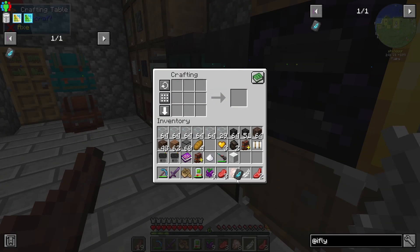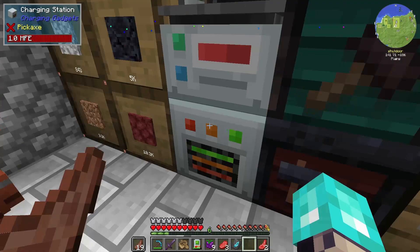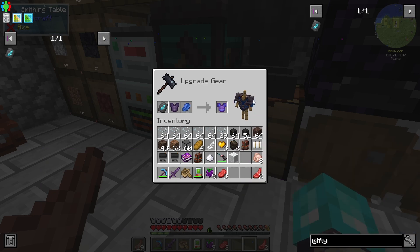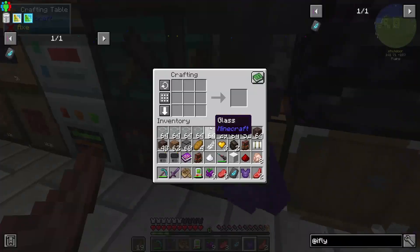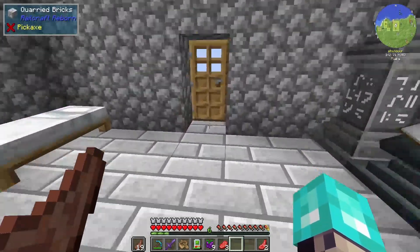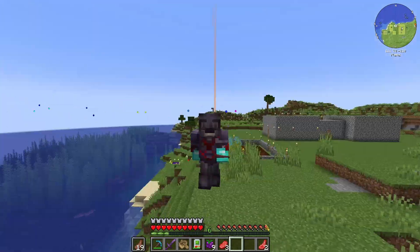I finally found some feathers. We've got the armor trim here — let's go for this. Let's do it on the chest plate, that just sounds right. Let's go redstone — okay, redstone it is. That sounds like a good one. Oh yeah, I like that. Oh, it's just immediate — that is nice. That is great.